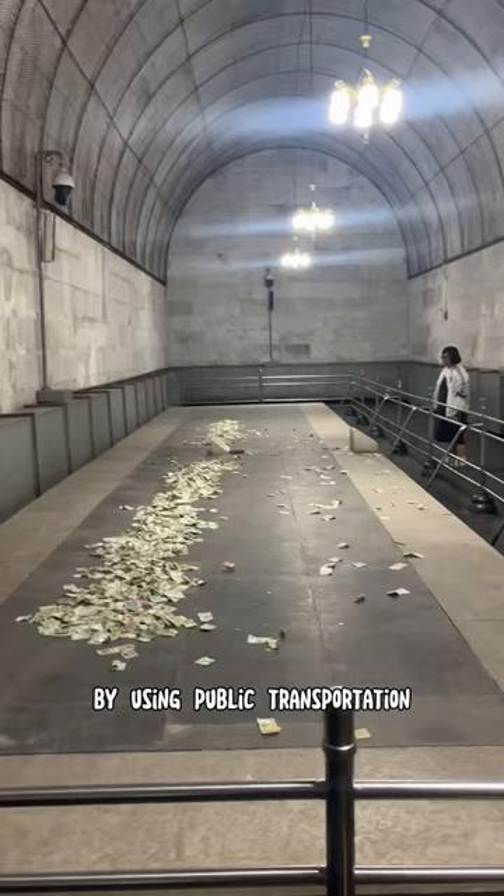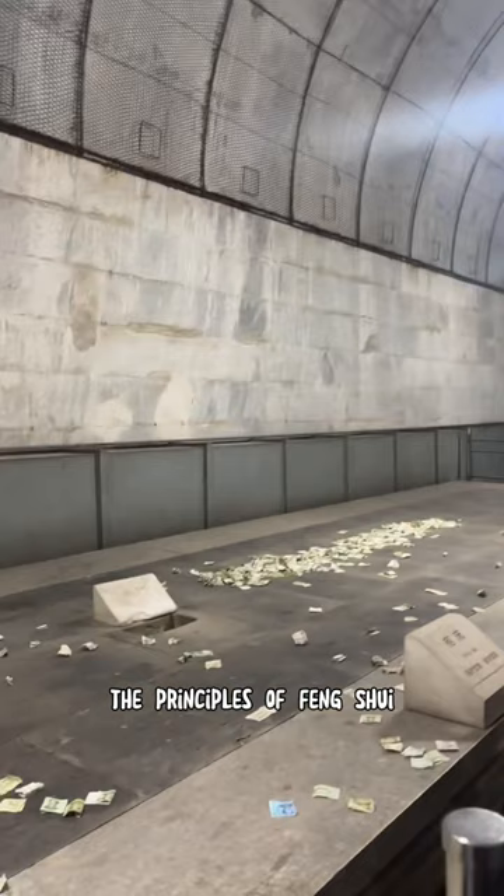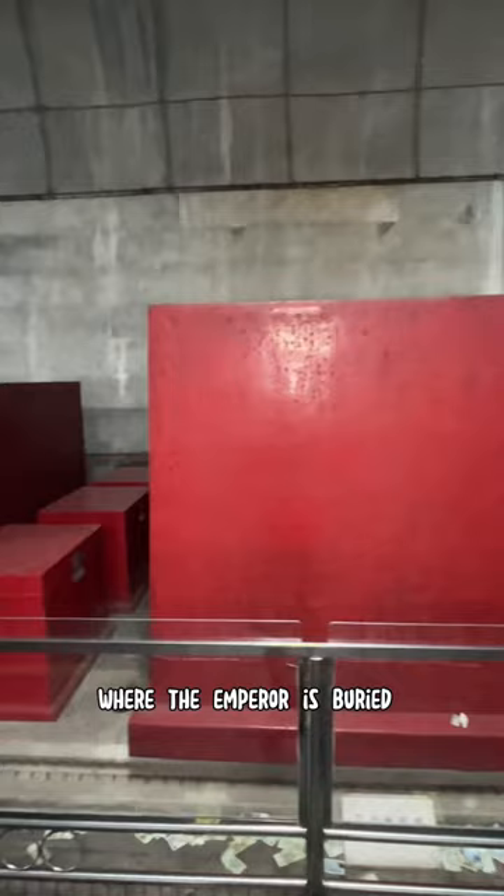The first tomb was built in 1368 according to the principles of feng shui. There are 13 tombs, but you can only visit the Ding Ling tomb where the emperor is buried with his two empresses.